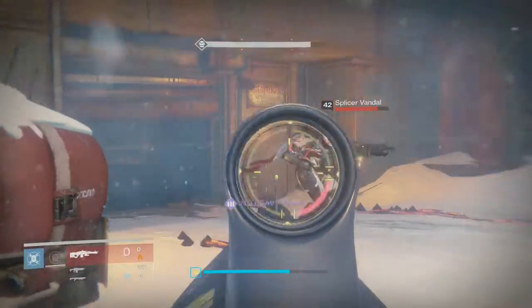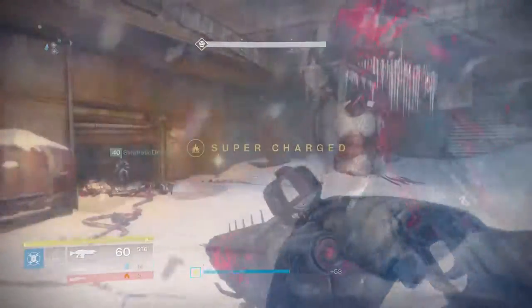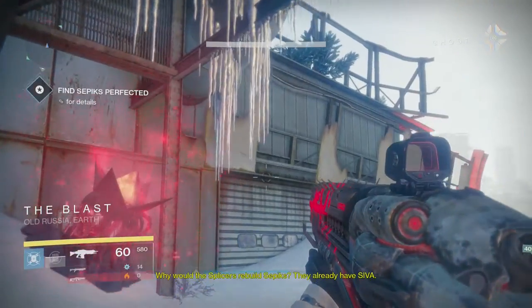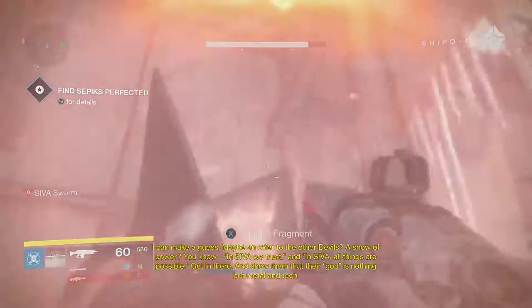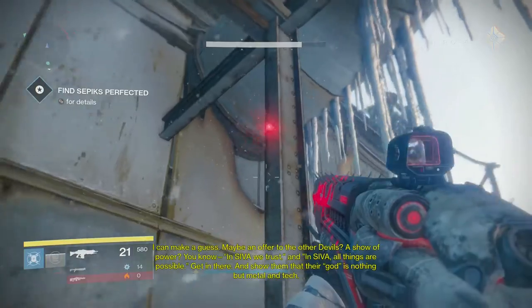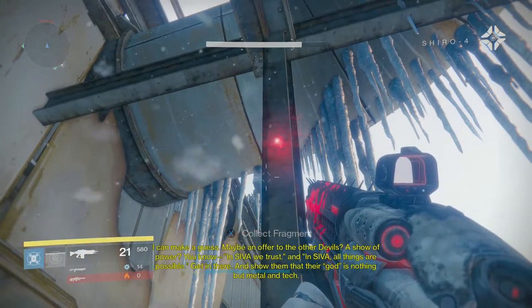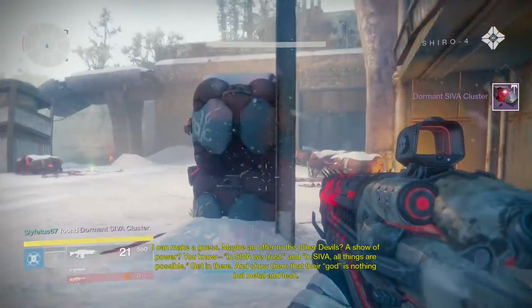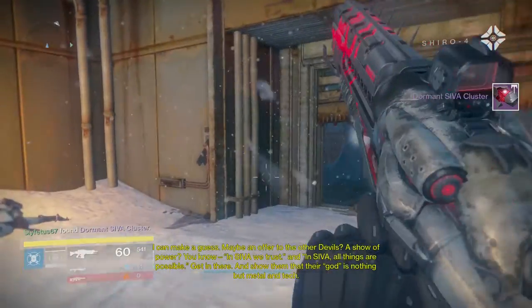Hopefully by the time you're back, your teammates have dealt with the walker tank. Head towards the gate where the walker died and on the right-hand side of the map you'll see one of those SIVA blooms. Shoot it and then you'll notice another fragment chilling on the backside of this pole, right where that cluster used to be. This is Fragment Iron Lords 2.3.